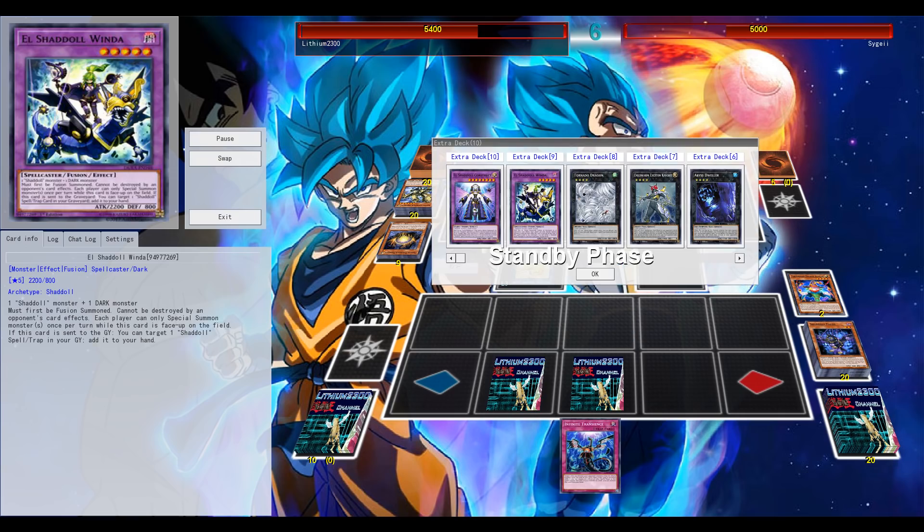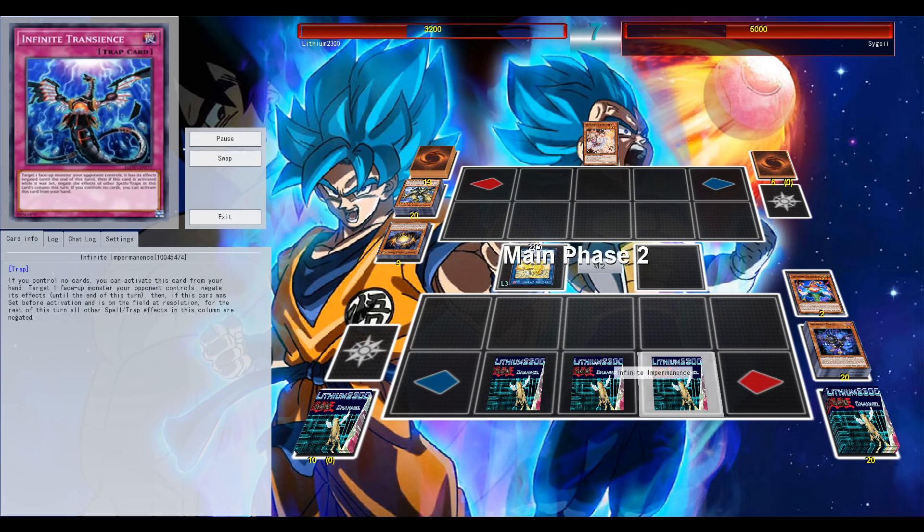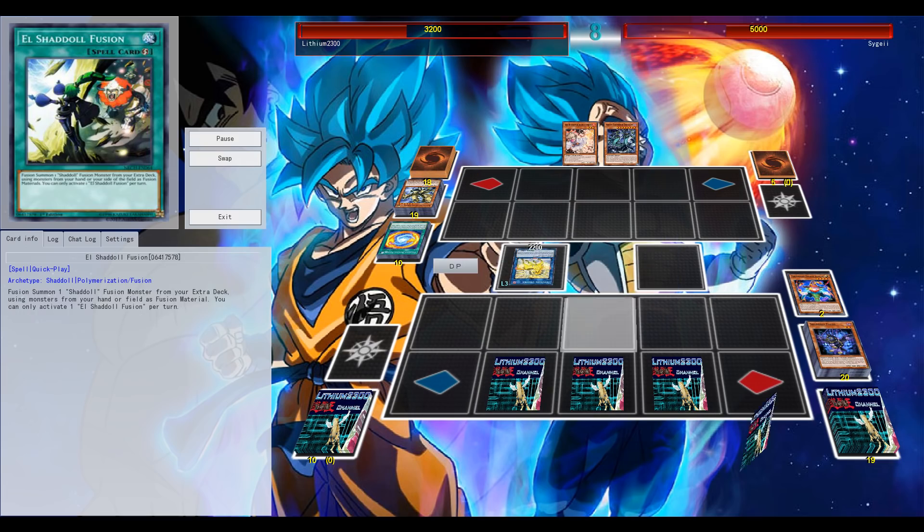Falco is going to trigger, and the Construct is definitely going to threaten him. Here I definitely should have used or activated my core. If he went for Unicorn to try to bounce back, the Construct could have gone for the Winda special summon, and then eventually suicide or whatever. But this is a problem.